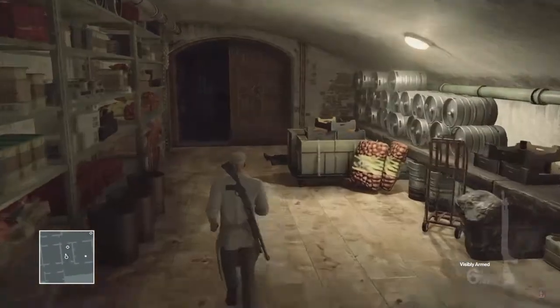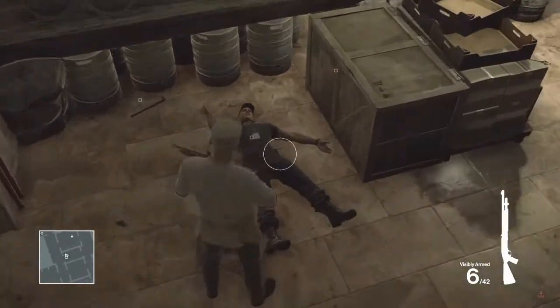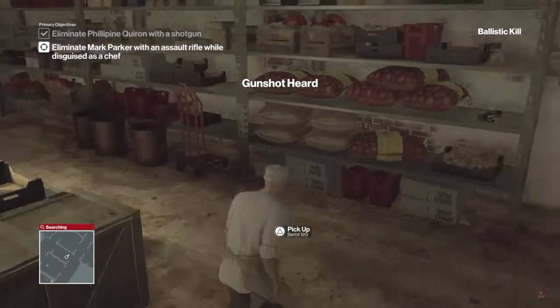We're going to run just behind the boxes there to avoid detection. With this gun here we're just going to quickly shoot him, then dump his body in the crate and drop the gun.